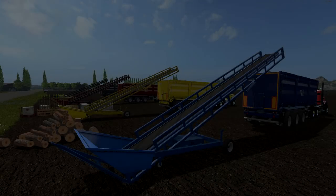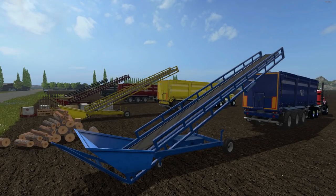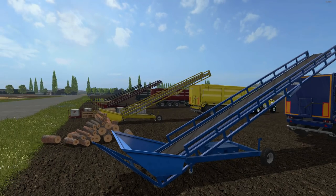Hello there friends and welcome back for another mod review. Today we're going to be taking a look at the Bales & Wood Conveyor Belt version 1.0. This conveyor is capable of loading almost anything into a tipper or whatever else you want to load it onto. It's only 4 megabytes, and we're going to discuss a few things regarding this mod, go over the shop, check out some specs, and then test it out on a variety of things.